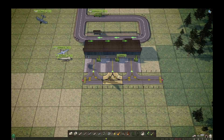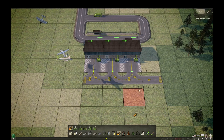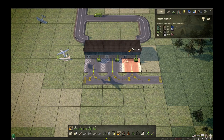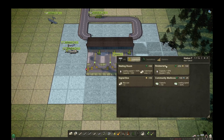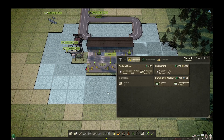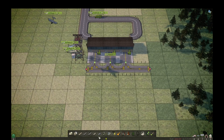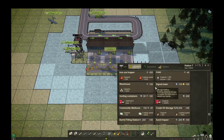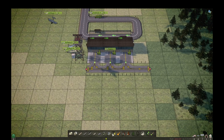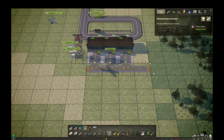The airport will probably be bigger than six by six, so we need some upgrades. From a mod, we have a limited set of three upgrade buildings: a waiting room, a restaurant, and a signal box — which is basically a control tower for airplanes. You can place the control tower wherever you want. When you add a road, you then get all the road and railway upgrades you need.